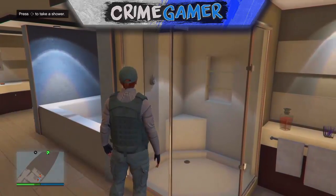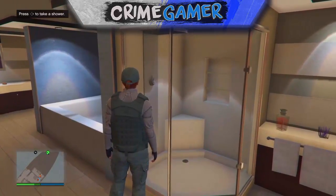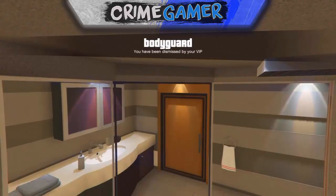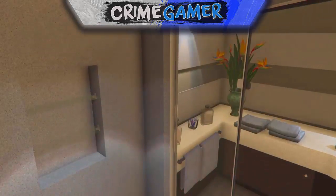Once you're near the shower, be ready to hit right on the d-pad. Tell your friend to hover over 'Dismiss.' Once you've hit right on the d-pad, tell your friend to dismiss you. If all that's done correctly, you should have the bodyguard outfit when walking into the shower.